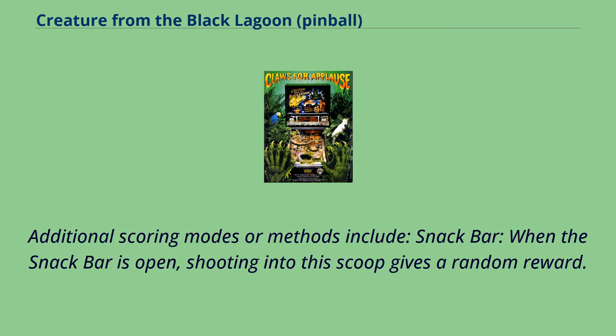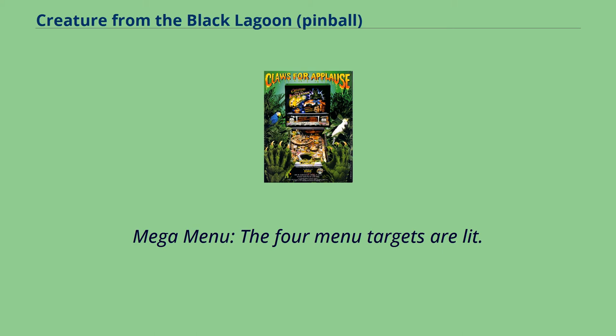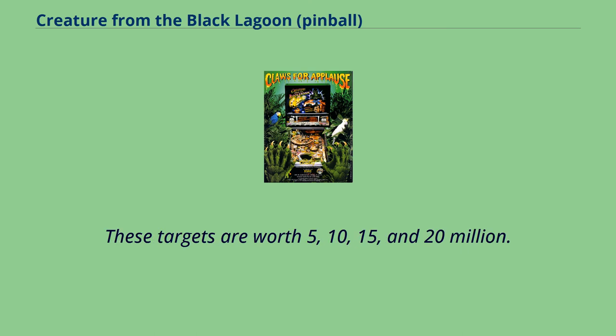Additional scoring modes or methods include: Snack Bar — when the snack bar is open, shooting into this scoop gives a random reward. Mega Menu — the four menu targets are lit and are worth 5, 10, 15, and 20 million.